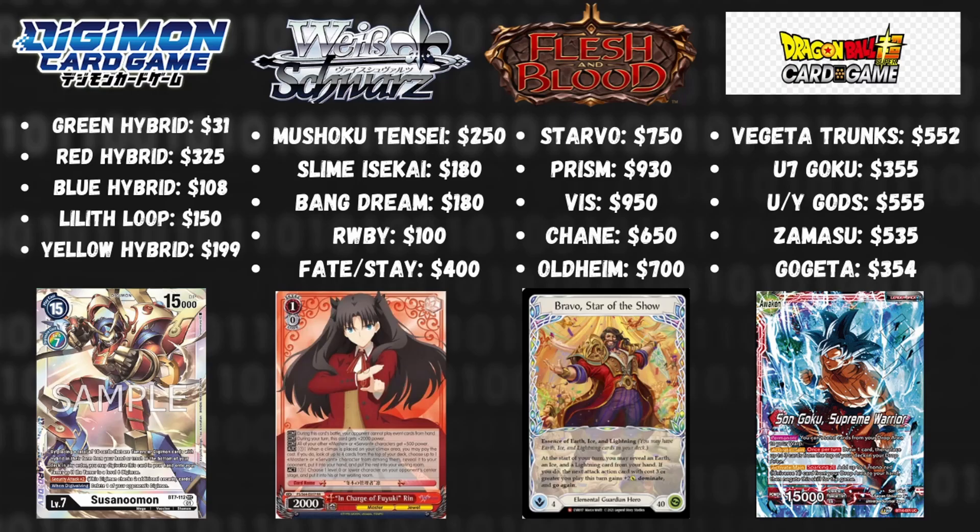Flesh and Blood is an extremely expensive card game, although it is gaining steam and popularity very quickly. We see on screen that decks range anywhere from $650 to almost $1,000. Do note that these decks are flexible and the price can be lowered, but we wanted to showcase them at their prime. The last card game we'll talk about is Dragon Ball Z, which ranges from $300 to $500. To my knowledge, it has one expensive card that costs almost the entire deck, with everything else being relatively cheap.